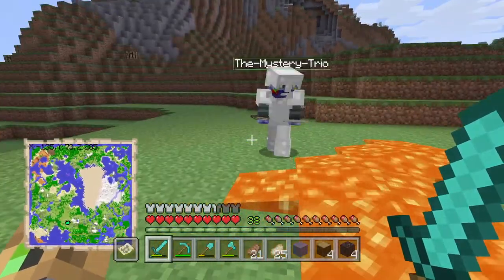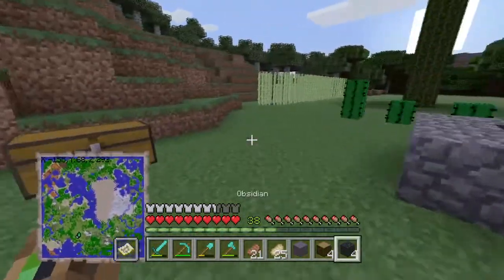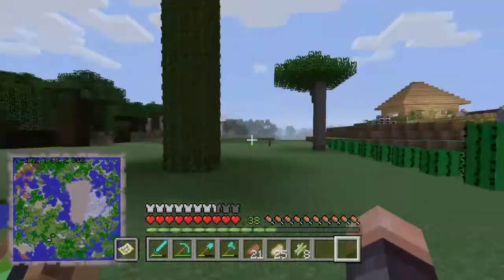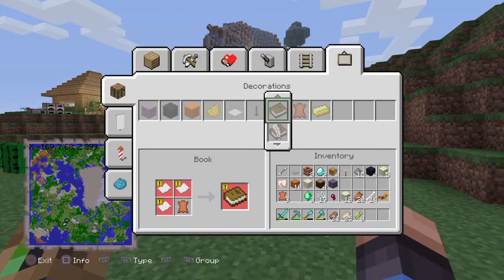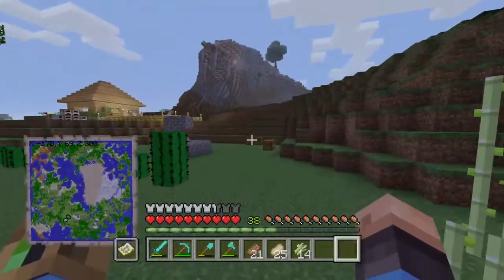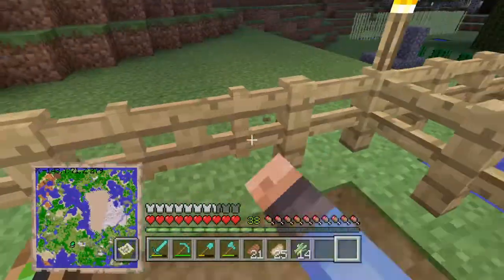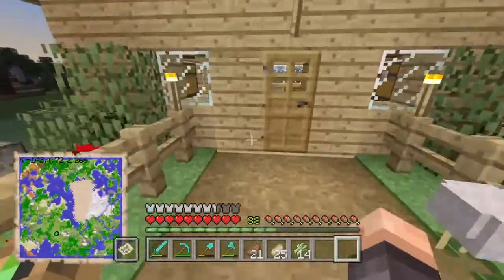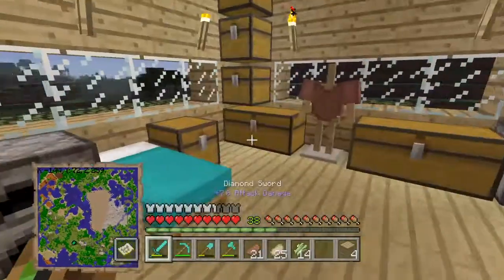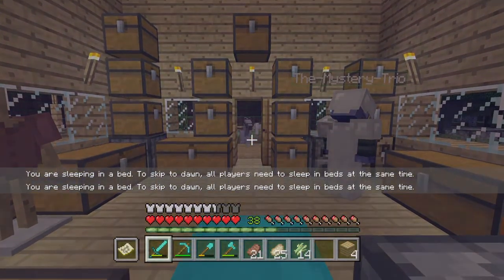Oh, you found the bucket of lava. I need you to make me an anvil really quick. Basically we just need to get some paper from the sugarcane farm that I started. It's three paper and one leather for a book. I'll go to the crafting table inside the house. We're gonna go to bed really quick — my bed is cyan now, and we have an armor stand as well, which is kind of cool.